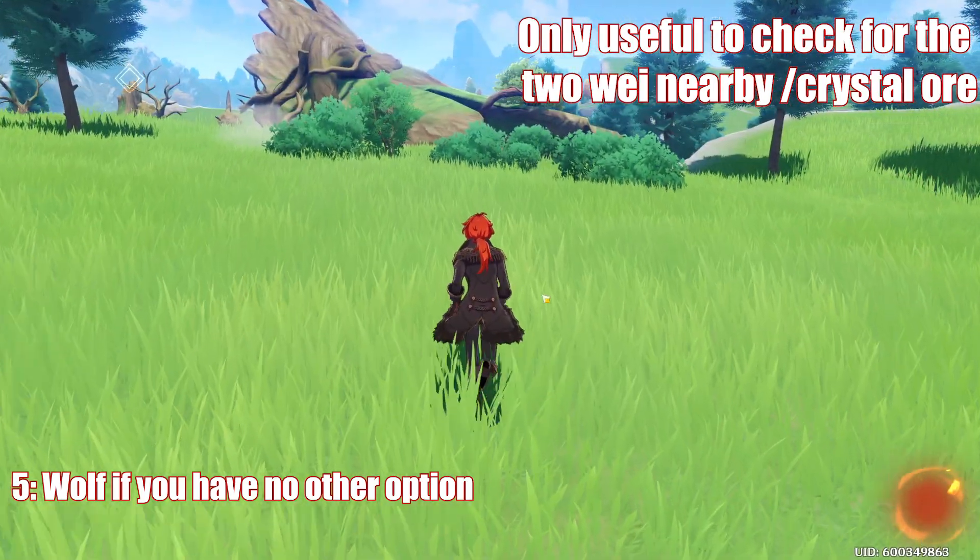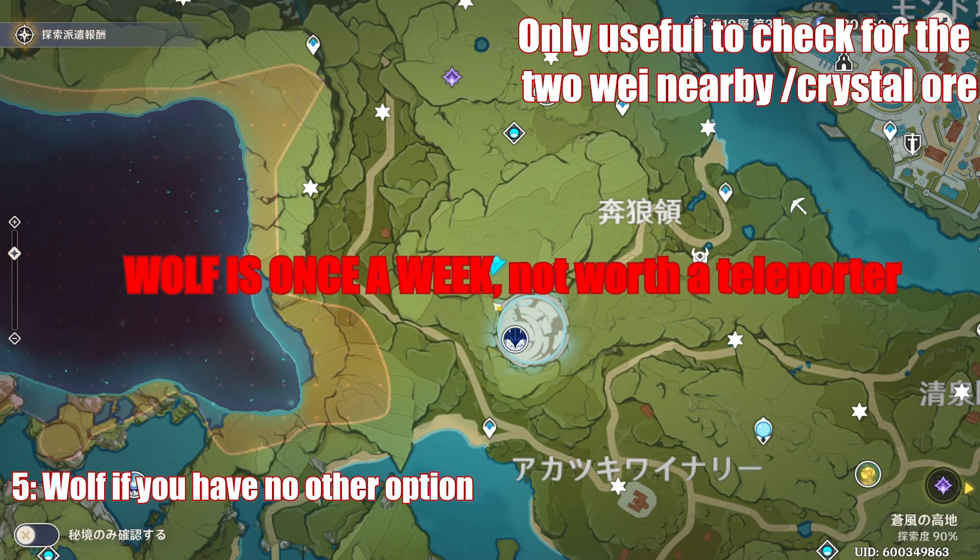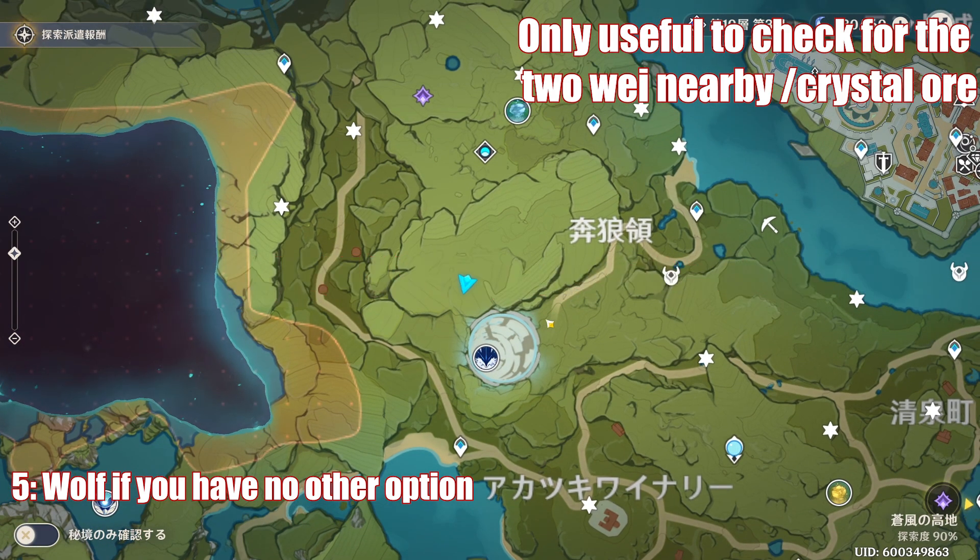Finally, putting the teleporter on the high ground near the wolf is an alright idea, though I think it's not really worth it because you only fight the wolf once a week — although you can get quick access to the two unusual hilichurls to check their spawn here.